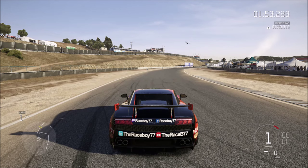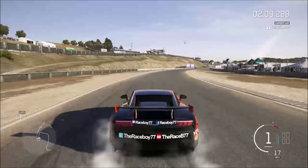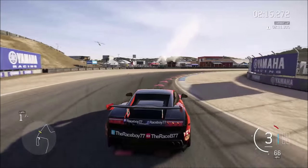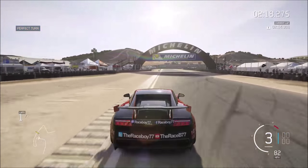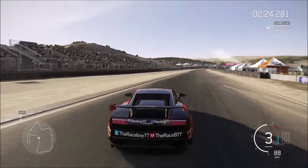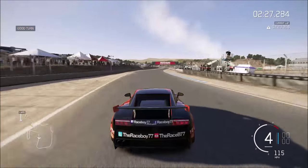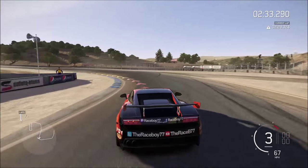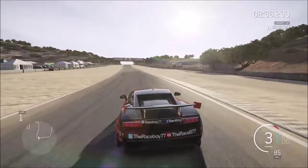Generally the rumble strips on this track are quite forgiving. In real life I've heard otherwise, but in this game they are forgiving, so you can pretty much eat all the rumble strip you want and maybe a little bit of dirt on the inside occasionally. You want to come in really wide, go in and clip the inside, come out wide, and make sure you have a really good exit. Basic corners — going wide, clipping the apex on the inside, getting on the gas, coming out wide.